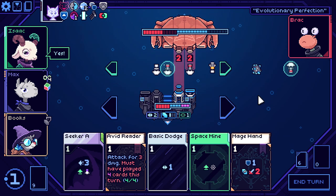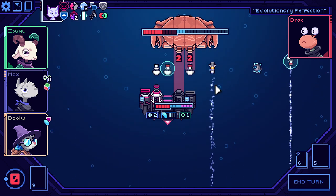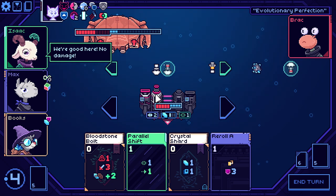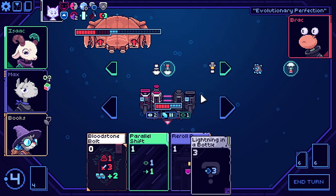We need to switch where we're shooting so that this hits. We switch again — now this is going to only hit shield, but that's fine. So it looks like we're just going to have to fight through the armor. I could actually do this. So we'll crystal shard.